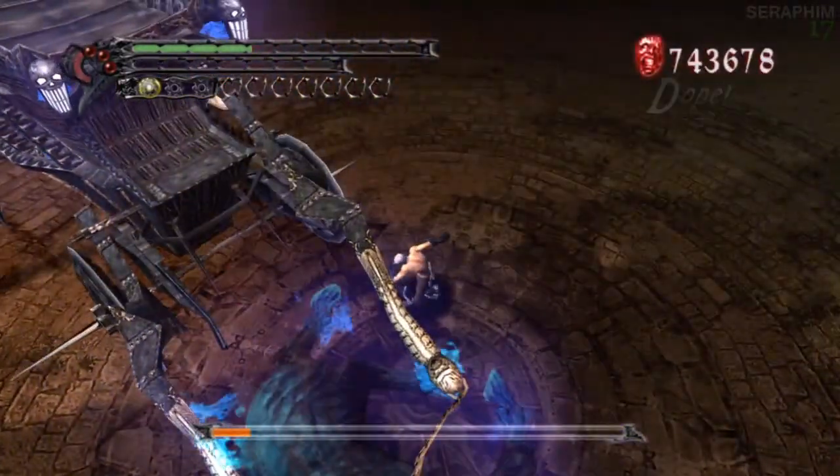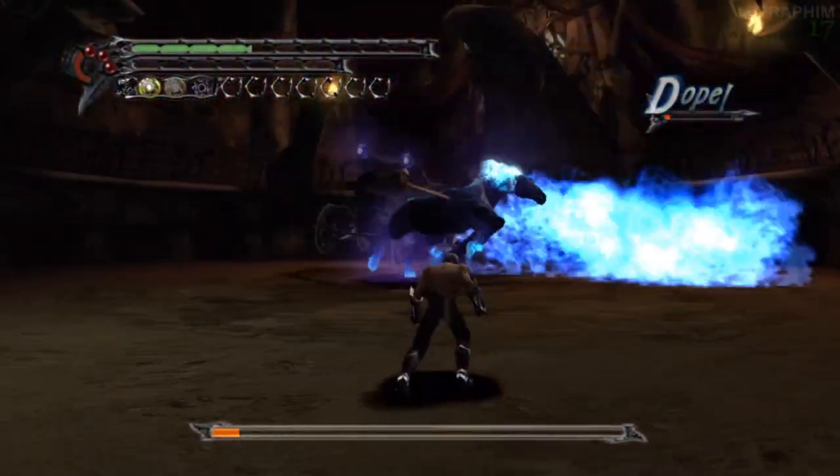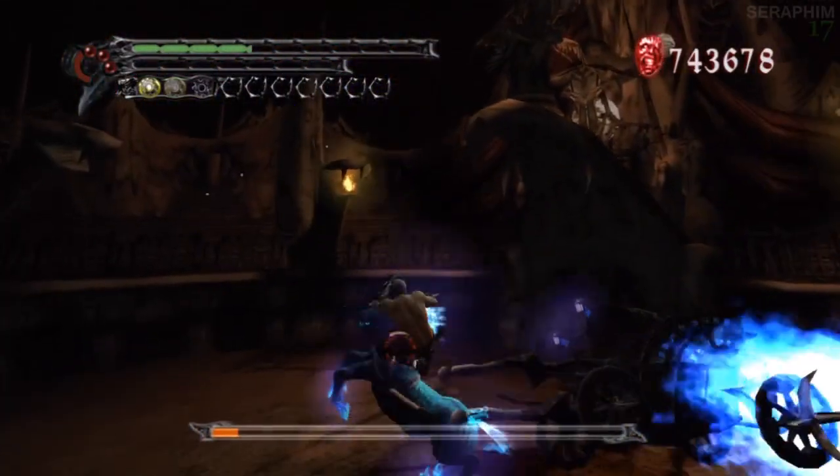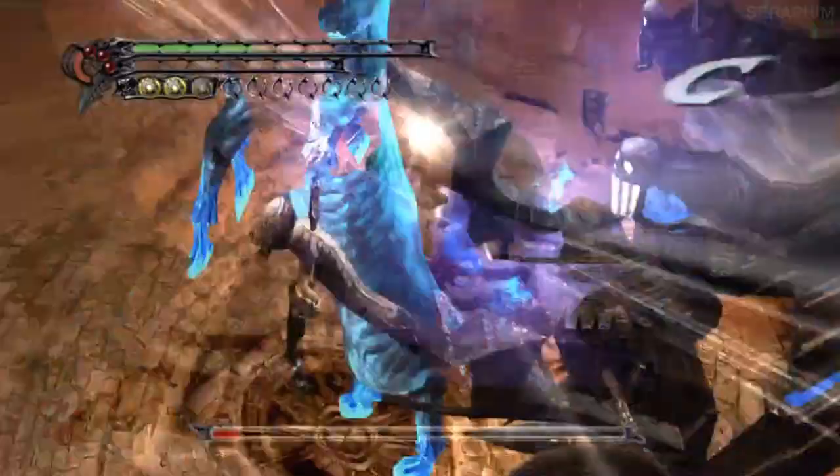I get super lucky there by stunning him when he reared up, kinda missed him with the real impact — get away from it, watch the bubble, jump over the carriage, and then get in his face and kill him. This boss sucks, but he can be killed. There you go folks, thanks for watching, you take care now.